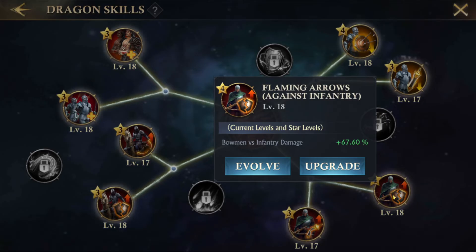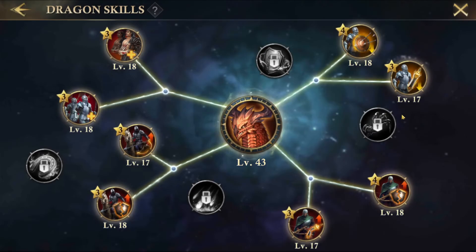The next one is the opposite — you want to kill your enemy's infantry, so you want the bowman versus infantry damage increase, which is the flaming arrows. This is the second best skill to increase in my opinion. It makes your bowman kill infantry faster, and faster infantry death means the fight is over sooner, which means less deaths for you.